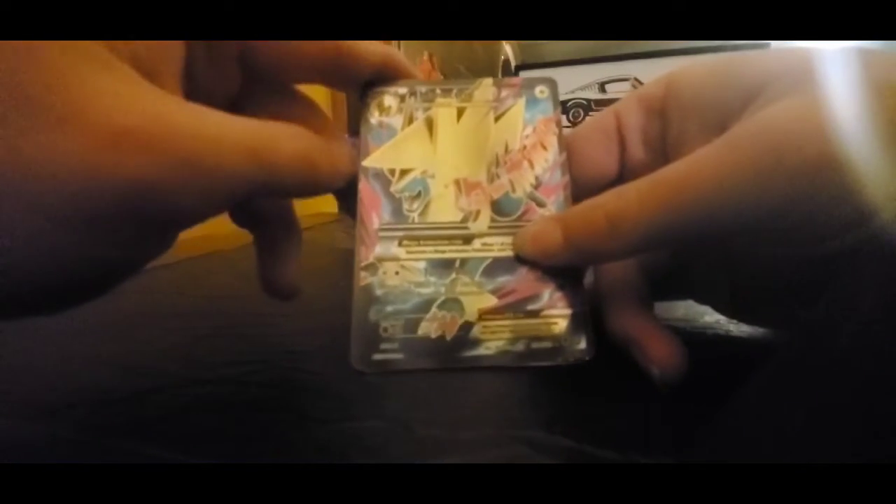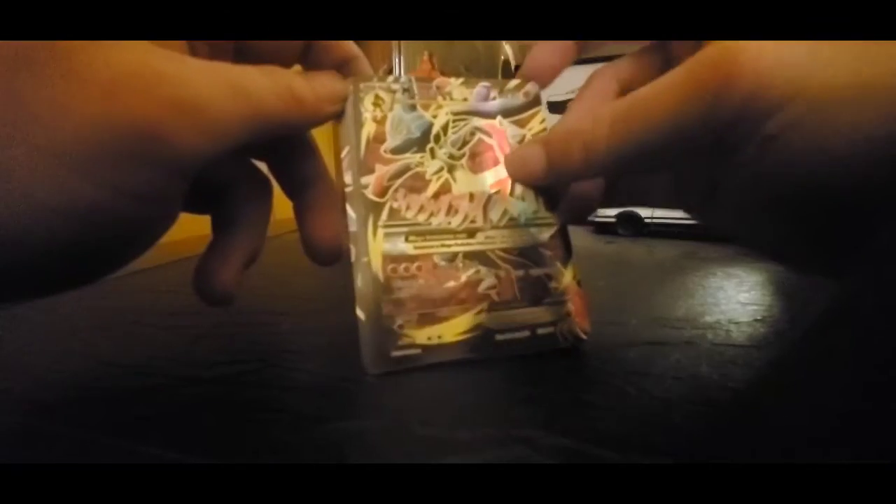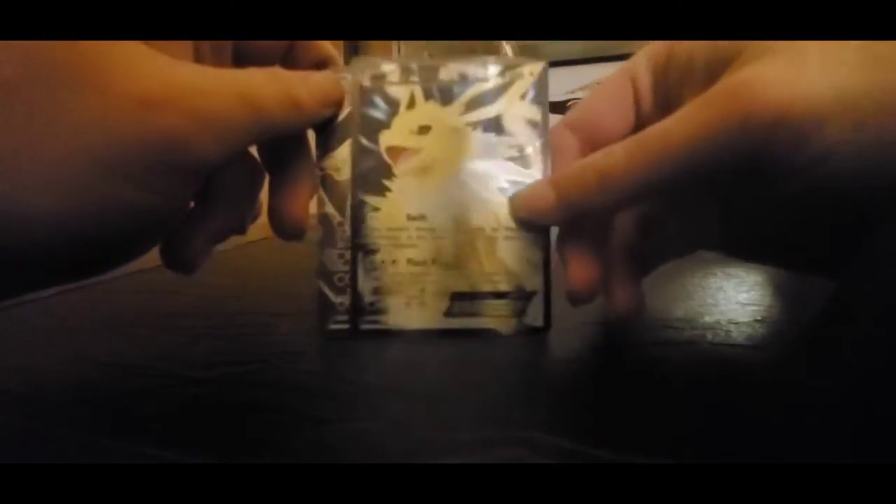Here are our Pokemon. We got Mega Manectric — I think that's how you pronounce it — a Mega Lucario EX, a Jolteon EX, that's probably my favorite out of all of them, and Zygarde EX. Let's put Jolteon up front here. My favorite out of the four. Now let's look at our packs.